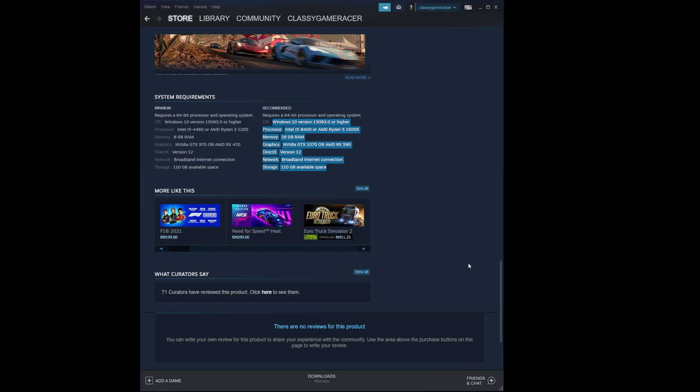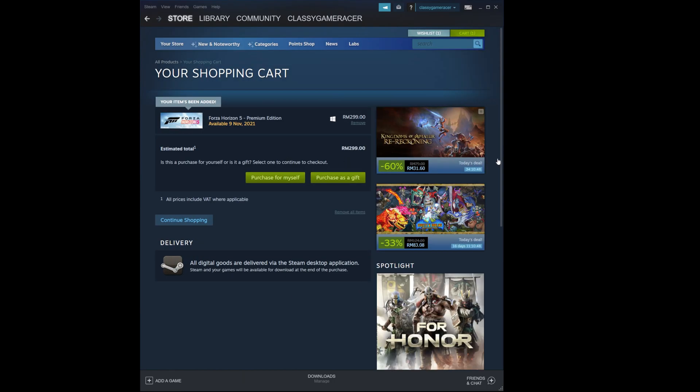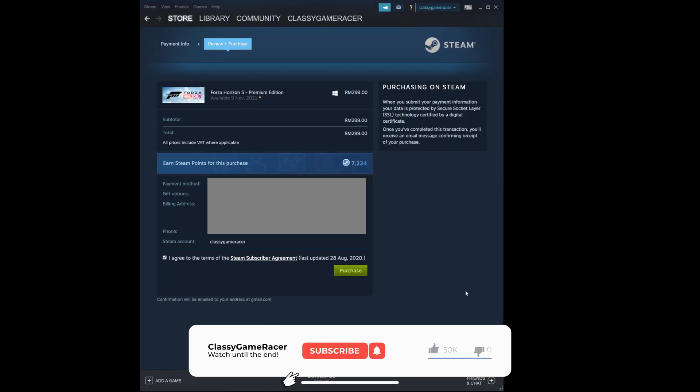For me, I am pre-ordering the premium edition. Click 'Add to Cart,' then click 'Purchase for Myself.' Enter your payment method and billing information, then click 'Continue.' You will need to click the purchase button to proceed with the payment. In no time, you would have your receipt ready.